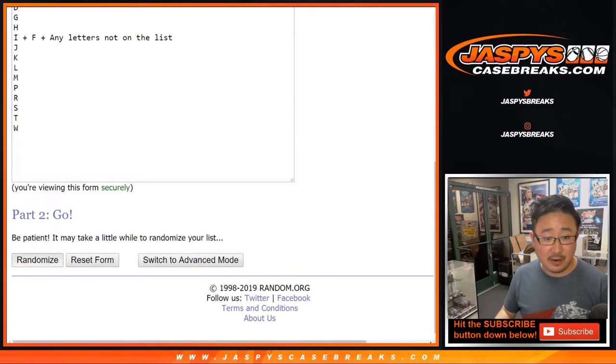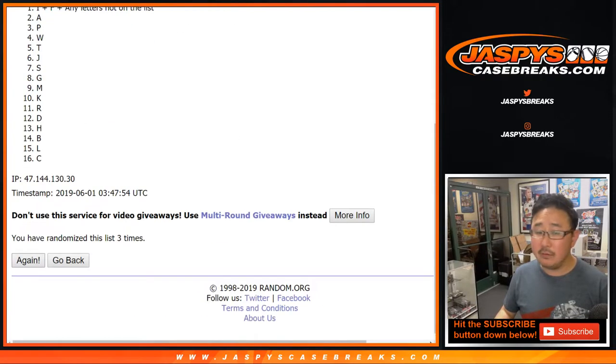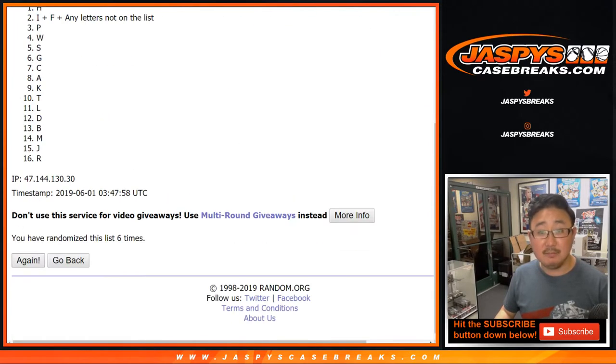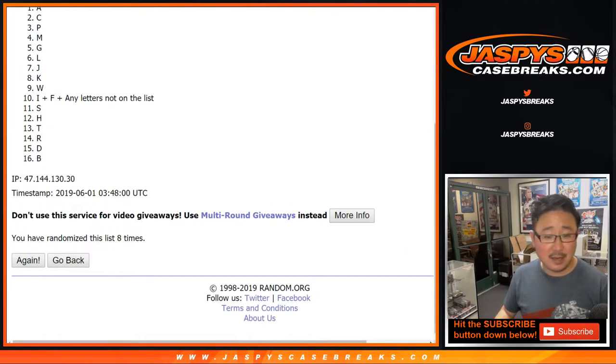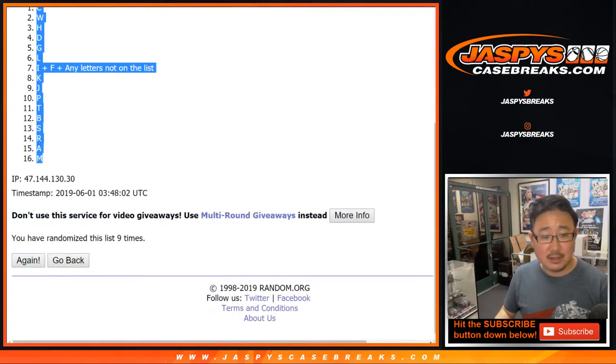4 into 5, 9 times for the letters. And good luck. After 9 times, C down to M.